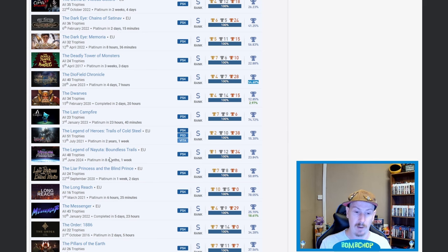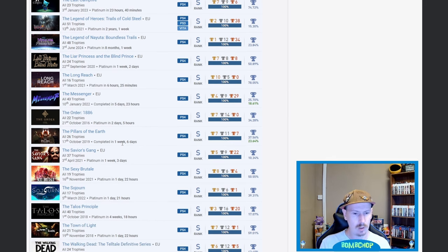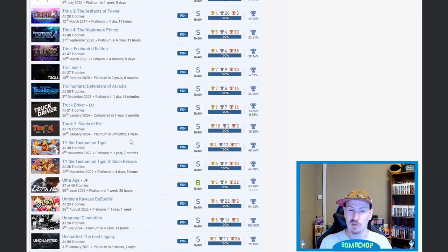The Messenger — very nice. The Order 1886 — one that's on my list to revisit soon. The Walking Dead by Telltale — I mean, why not, who hasn't. Trials of Mana — beautiful. I could get this if I just reinstalled it and went back — I just kind of lost interest. True Rack 2: Seeds of Evil — nice, I didn't even realize that was on PS4.